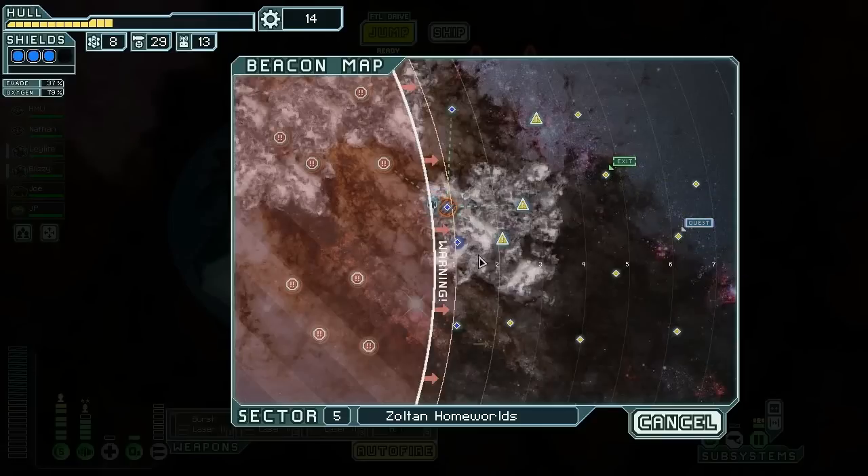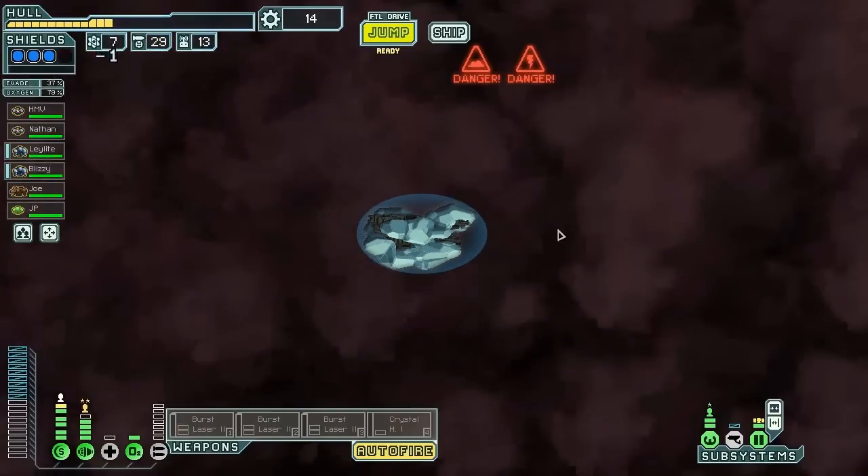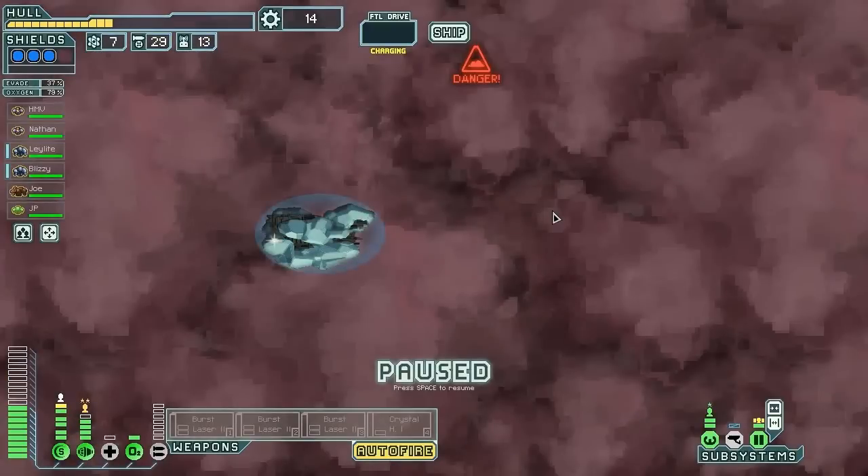We're gonna be fighting the Rebels and I'm okay with that. So if we're gonna be fighting them anyway, we might as well go 1, 2, 3, 4, 5, 6, 7, 8 — that way we know we're hitting ships. Let's go ahead and do it. If it looked like I was off by one, that's because I was counting the two nebula beacons as one jump.